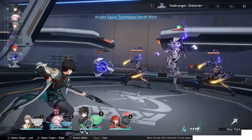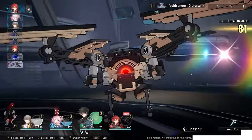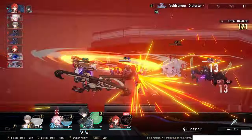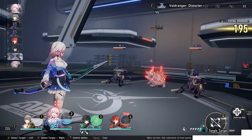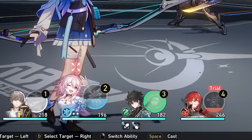When that toughness bar becomes empty, weakness break is triggered and depending on the element of the attack that procs the break, various effects will be applied to the broken enemy. There are a total of seven elements in the game right now, and unlike Genshin Impact, there is no elemental reaction mechanism in Star Rail. Characters on your teams and enemies all attack in order based on their speed stat. The more speed a character has, the more likely it is going to attack first. When it is your character's turn, there are a total of three different attacks that you can use: Basic, Skill, and Ultimate.